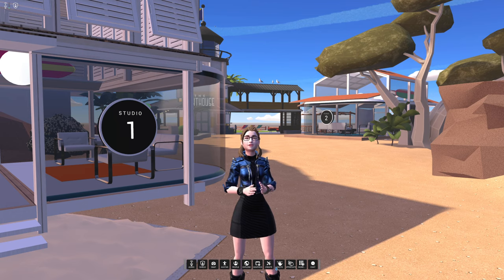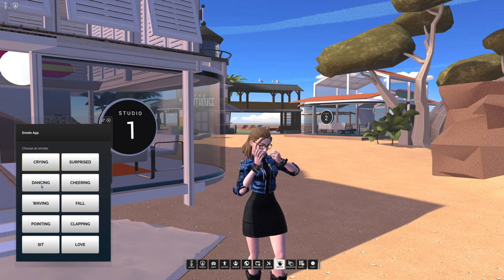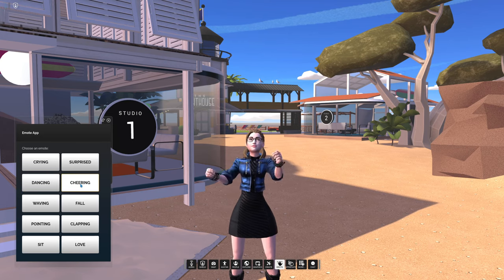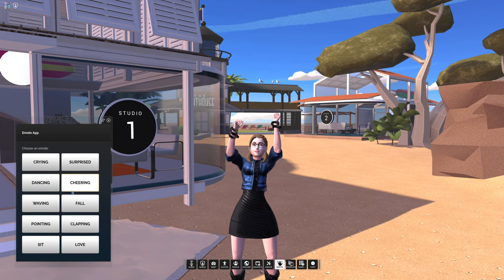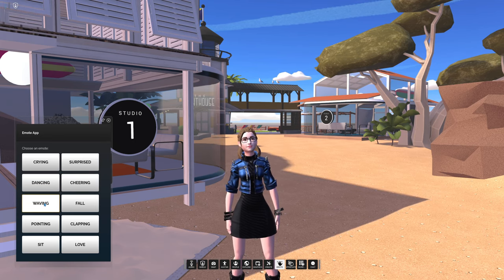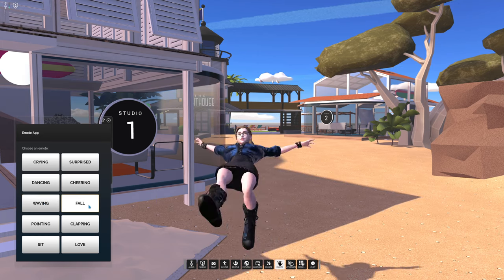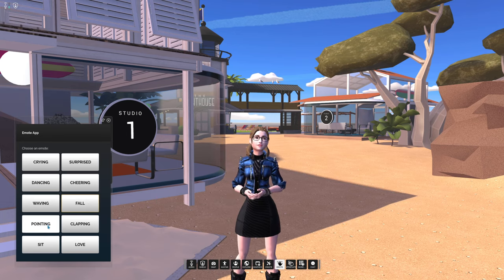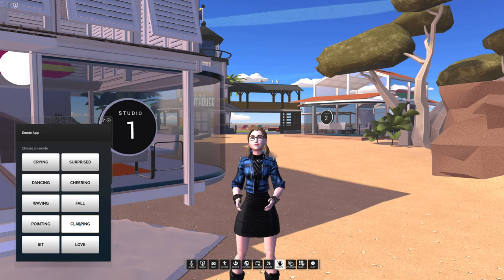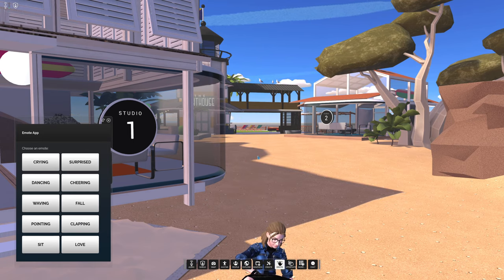I'll show you some of these emotes. There's crying - so I'm crying there, that's sad. Here's the dance - I'm just getting a funky old groove going on there. Do some cheering - I'm doing some mega cheering. There's a small little wave. There's fall - I'll fall over there, there we go - and then instantly I can point at stuff. Do a quick clap, and do a very long drawn-out sit animation, and sit down.